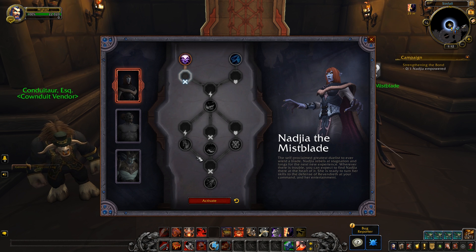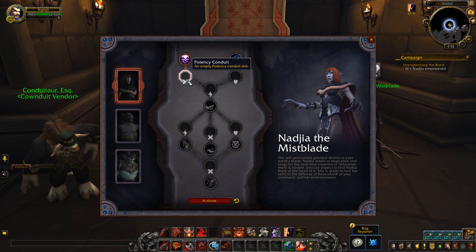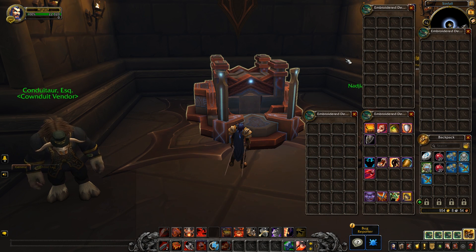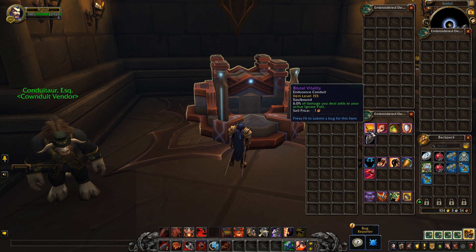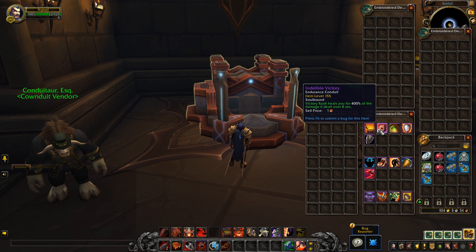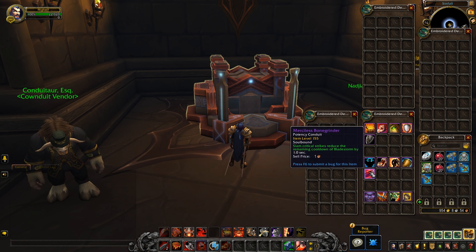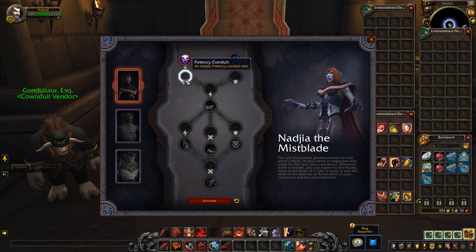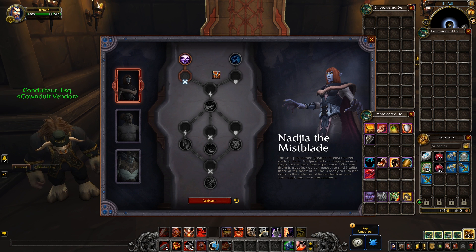You kind of make your trail down the Soulbind tree. As you can see, we've taken this left one here, so we can no longer pick the right one. Then you get an empty Conduit slot. A Conduit is a little item you get through high-level content — PvE, PvP, potentially world content, anything like that. These are spec-specific. On this event realm, we've got the Warrior ones. There are three types: Endurance, Finesse, and Potency. They only go into the matching slot type. We hover over, see it's a Potency one, grab it, and pop it in the slot.